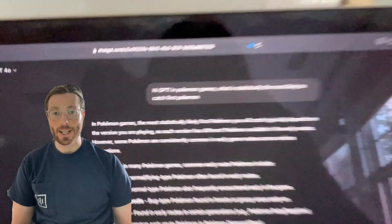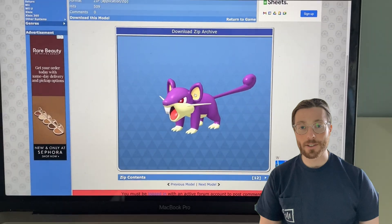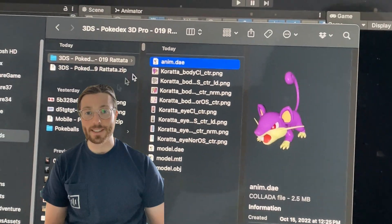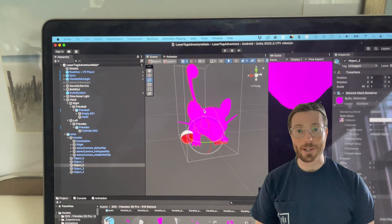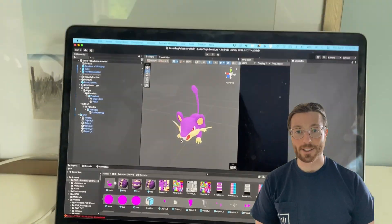At this point I was having so much fun, I forgot I didn't even have Pokémon to catch. So I asked ChatGPT for the most common Pokémon types, and then I searched Models Resource and found amazing Pokémon models. These models already came with animations and they even played in the file browser. I had some issues on import as expected, but I was able to fix them up and get them animated, and they look so cool.